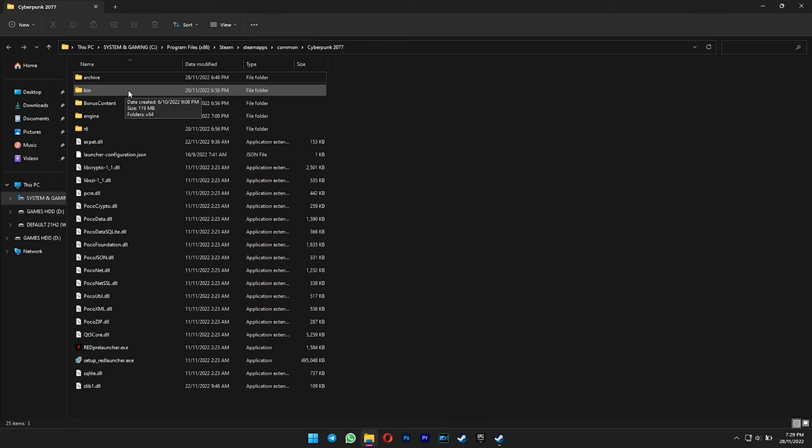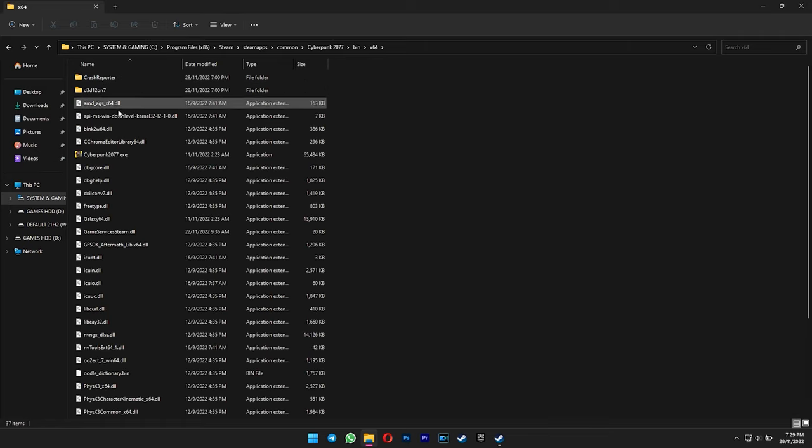Go to the bin folder. Open x64. Lastly, just launch the game from here.